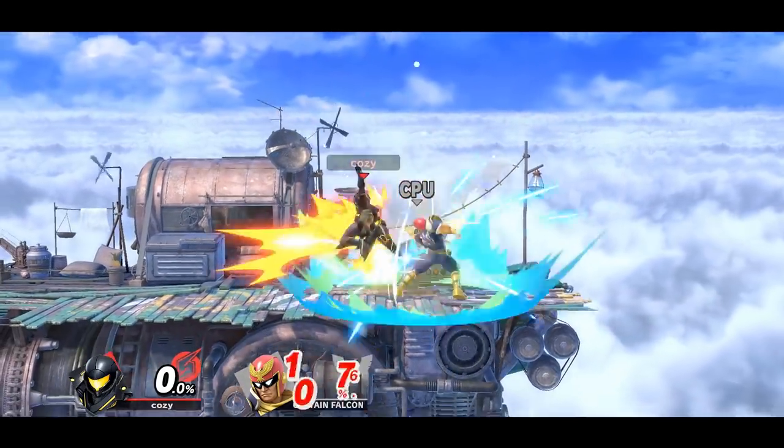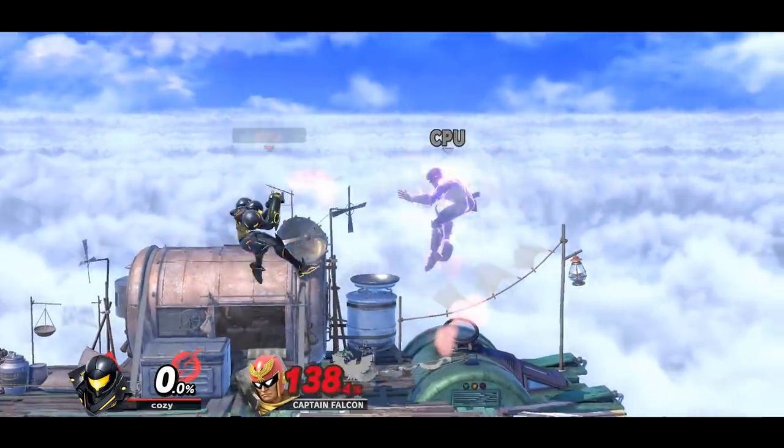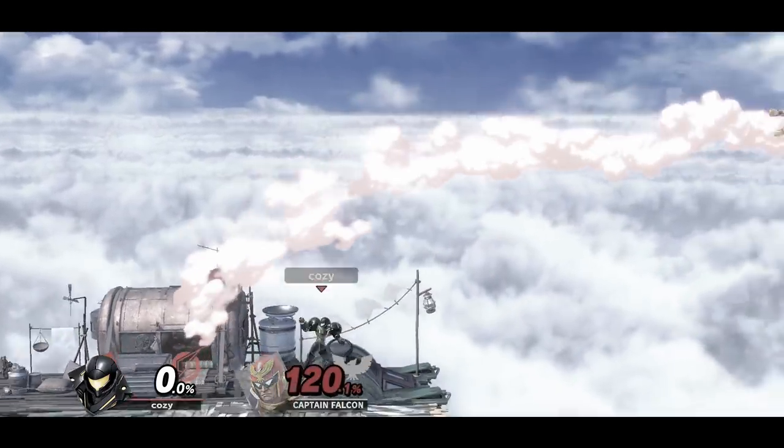With Samus, you can come down with falling down airs which can be followed up with a charge shot or a strong back air. Just make sure you get the strong hitbox, or sweet spot, of back air.